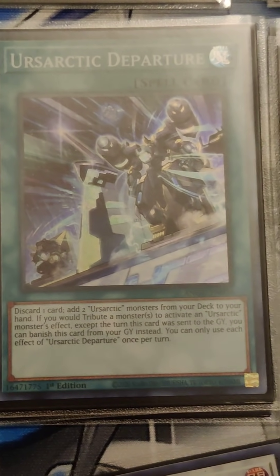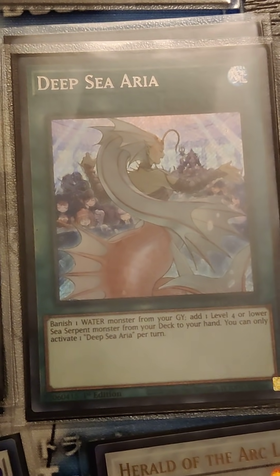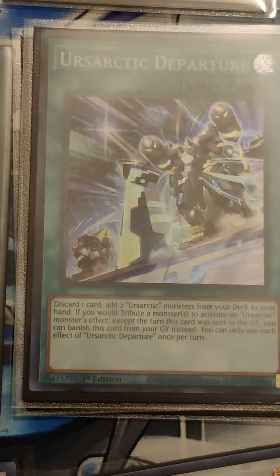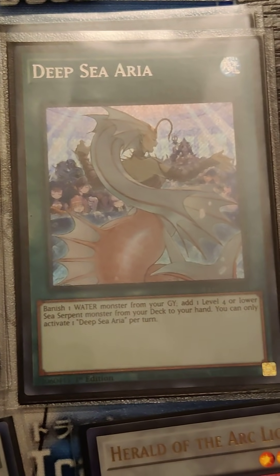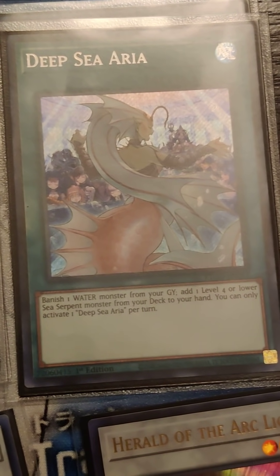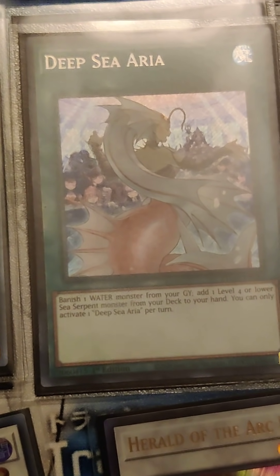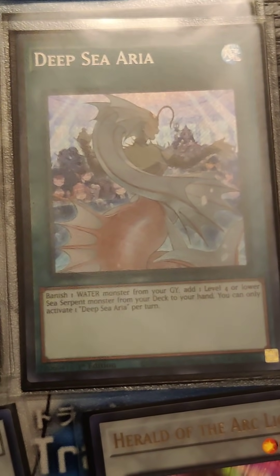The discard from Departure is really good, and the reason for that is because I also run Deep Seas Aria. Deep Seas Aria is a kind of starter card, but it takes some setting up because you have to banish a Water monster out of the grave. So if you want to get somebody to the grave, you start Arsartic Departure — pretty good synergy there. Unfortunately, you don't want to use an Arsartic play to get something in the grave because then you're locked out of special summoning from the extra deck Link Monsters and Xyz Monsters. So I only run Deep Seas Aria at 2.